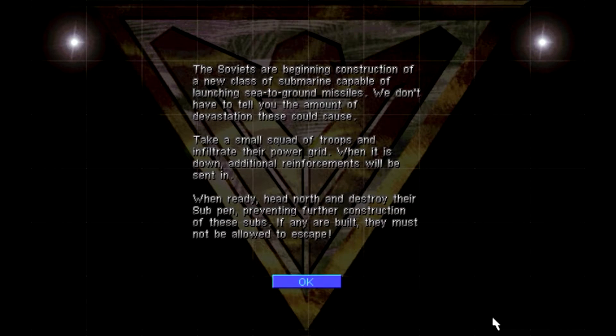Welcome back to Command & Conquer Red Alert: The Aftermath and welcome to the next Allied mission, Production Disruption. The Soviets are beginning construction of a new class of submarine capable of launching sea-to-ground missiles. Take a small squad of troops and infiltrate their power grid. When it is down, additional reinforcements will be sent in. Head north and destroy the sub-pen, preventing further construction. If any are built, they must not be allowed to escape.